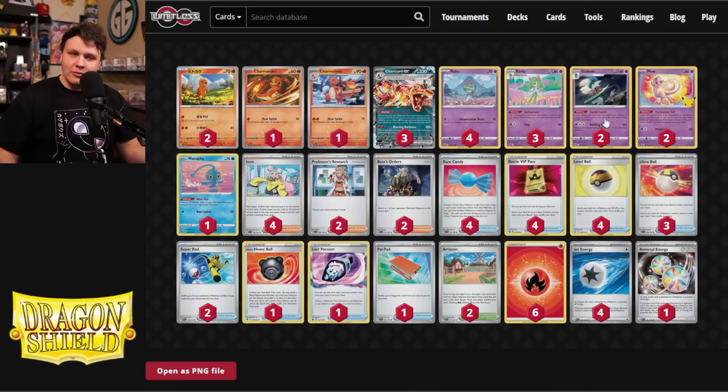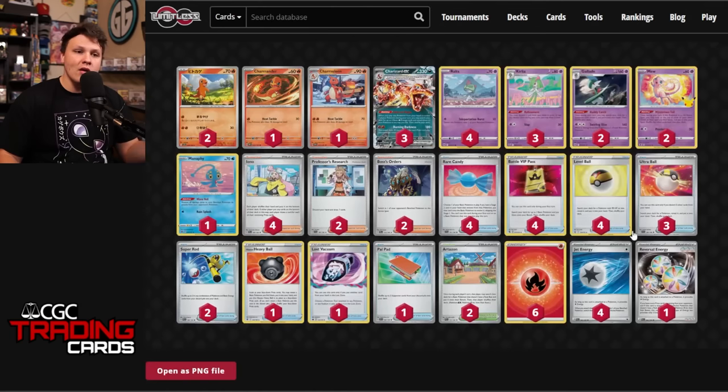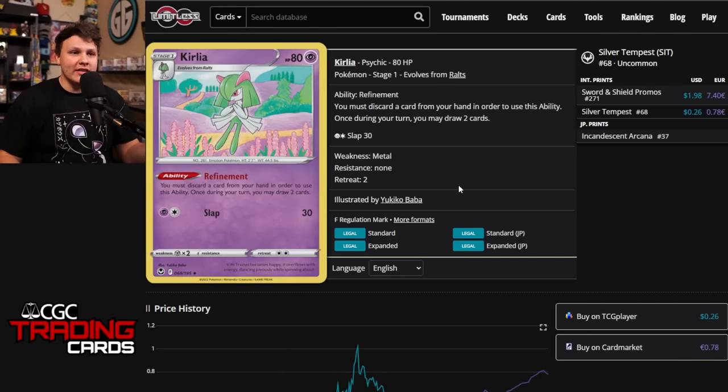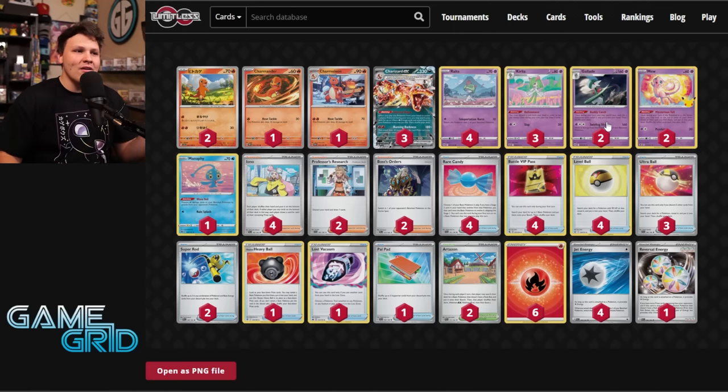Your options are very limited with this build — the only attacker is Charizard, except for the one Reversal Energy which allows us to attack with Gallade's Swirling Slice for 160 damage, and then move an energy from this Pokemon to one of our Bench Pokemon. The one Reversal Energy does allow us to attack with Gallade. To be honest, I haven't attacked with the Gallade yet, but I have used Slap on a Curlia to KO a Shiny Arcana Guard. I've used Slap more than Swirling Slice.